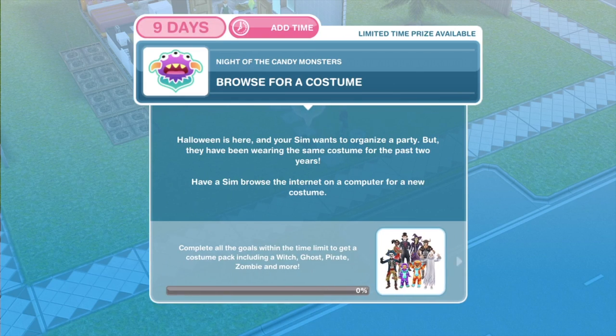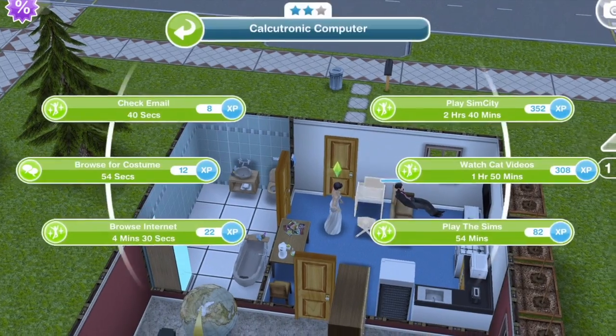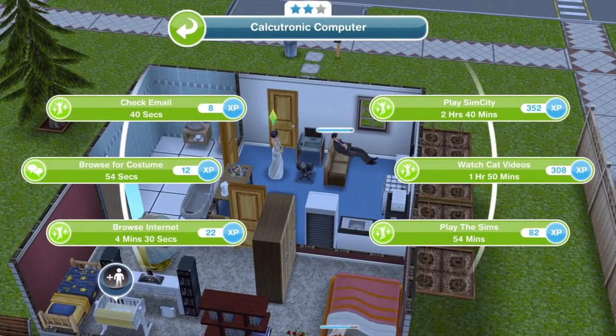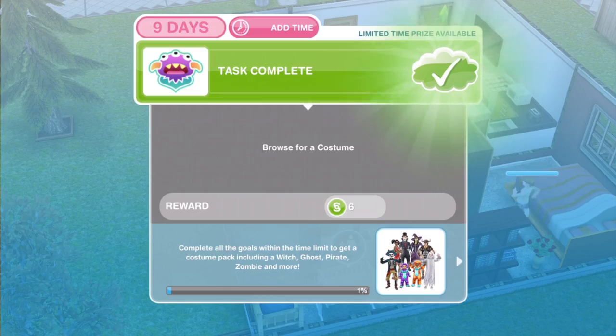The first thing we need to do is browse for a costume. Halloween is here and your sim wants to organise a party, but they have been wearing the same costume for the past two years. Have a sim browse the internet on the computer for a new costume. Let's click on the computer — that takes 54 seconds on a two-star computer; a three-star may be quicker. Task complete — browse for a costume. We get a little reward each time we complete a task, which is a new thing with the update.